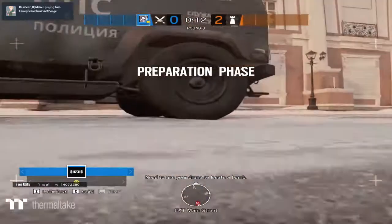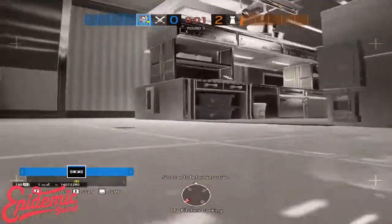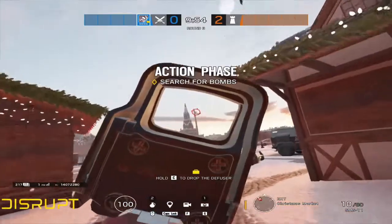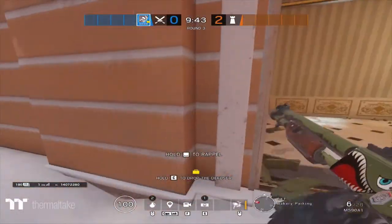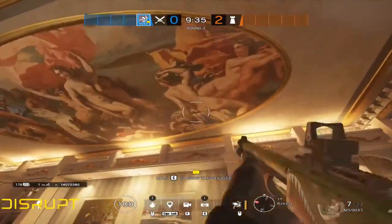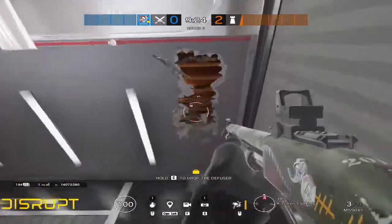The second site we're going to talk about is attacking kitchen. Kitchen is big about vertical gameplay — realistically most sites in the game are, even top floor sites you can still play vertically. I'll usually spawn Christmas market here. There could always be somebody on a shield in bakery, so you're going to want to burn the ADS and nade it. This site involves a lot of vertical gameplay — you'll want to probably open up this whole area.